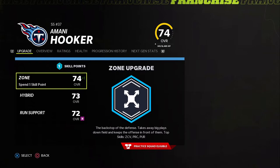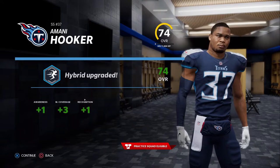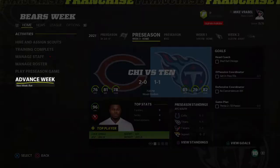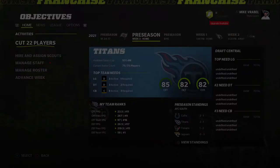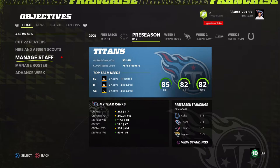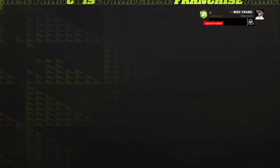We're going to save our staff points for now. Let's get Amani Hooker the hybrid development trait so we can get his speed up to around 90. If he can reach 90 speed, I'd be okay keeping him, especially for the hit power advantage he has over Crumshank. I may make Crumshank my main user.